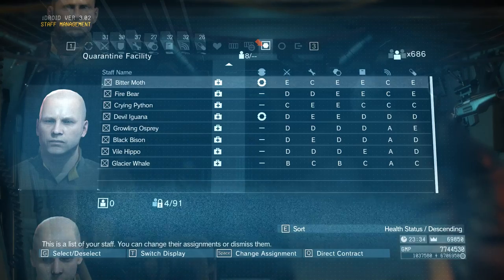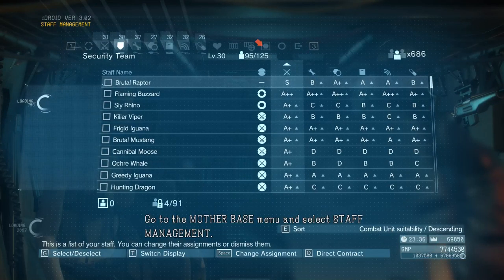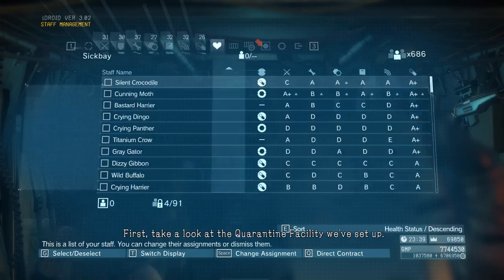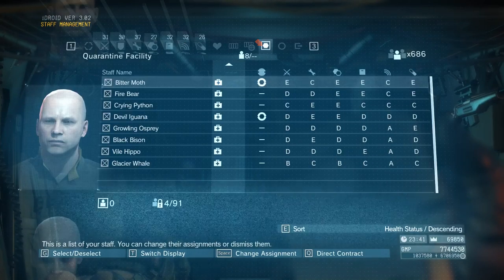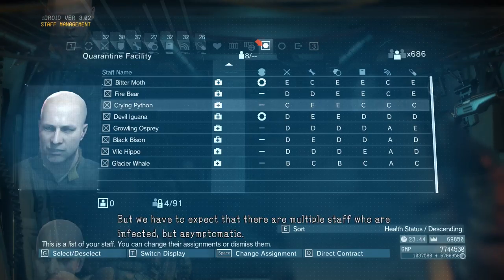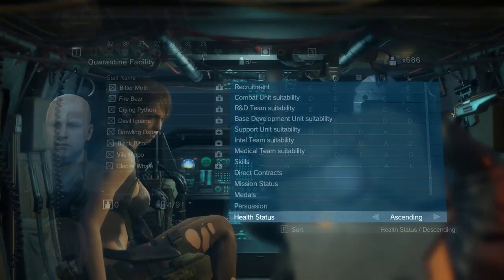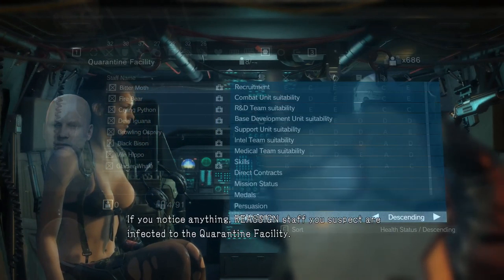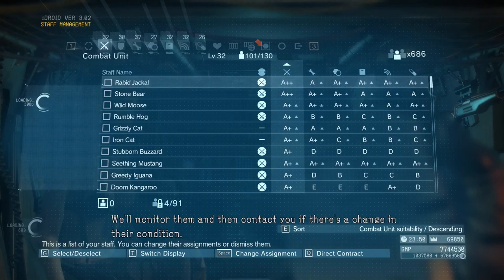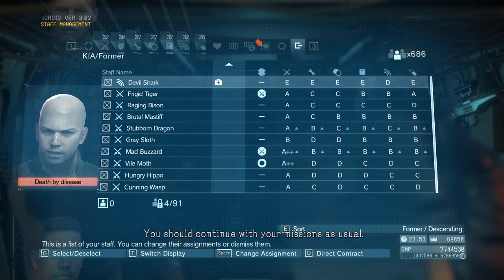Boss, open your iDroid. I'll explain how to quarantine staff members suspected of infection. Go to the Mother Base menu and select Staff Management. First, take a look at the quarantine facility we've set up. We'll isolate anyone who's already symptomatic there. But we have to expect that there are multiple staff who are infected but asymptomatic — so how do we identify them? At present, we have no way to tell them apart, but there has to be something for us to go on. Reassign staff you suspect are infected to the quarantine facility. We'll monitor them and contact you if there's a change in their condition. Correctly quarantining asymptomatic infected will reduce the number of new infections. You should continue with your missions as usual.